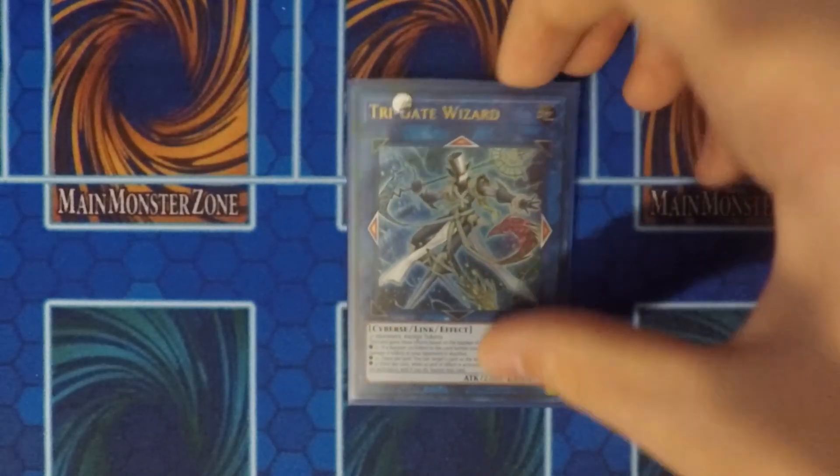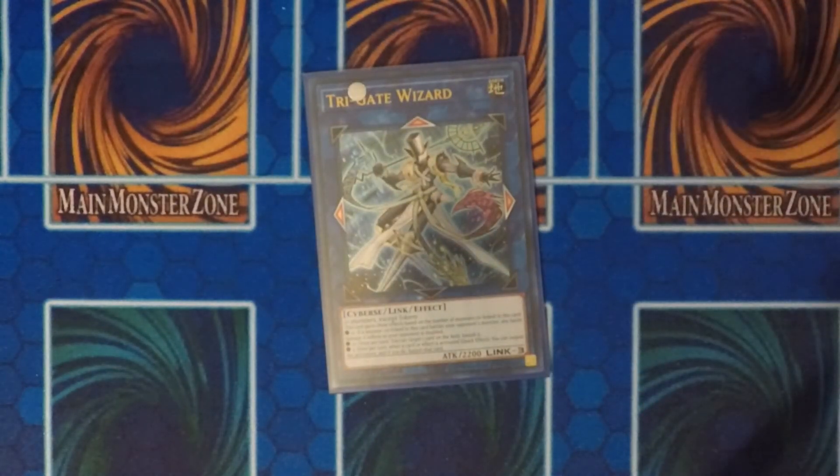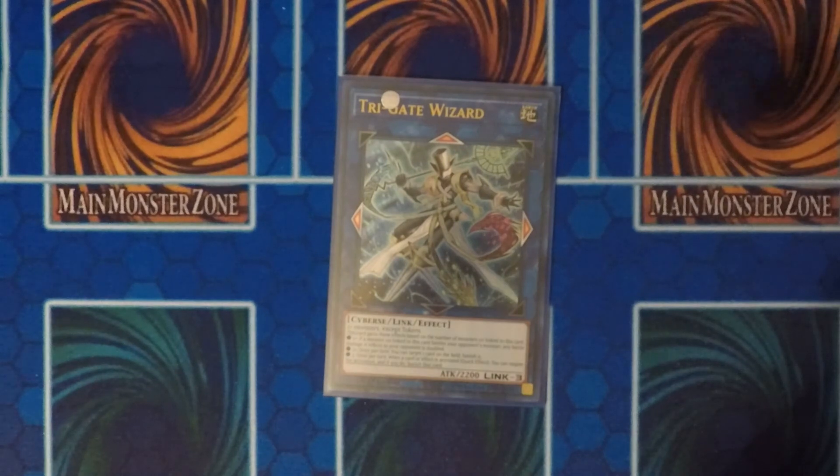I also run one Tri-gate Wizard. I tend not to use Tri-gate as much — I tend to use the talkers more. I'm looking forward to when those structure decks come out so I can integrate whatever they have into this deck.